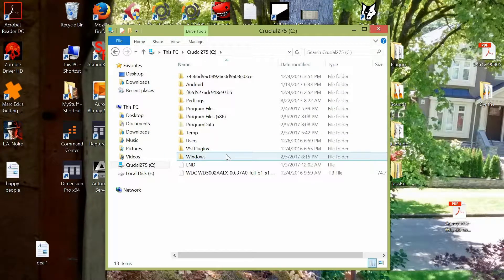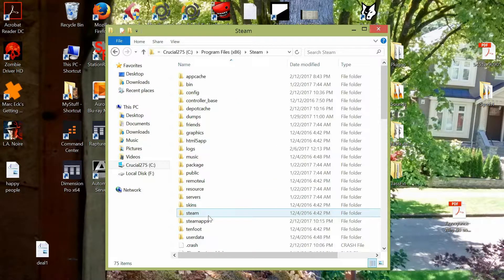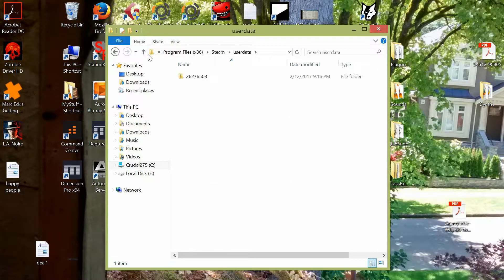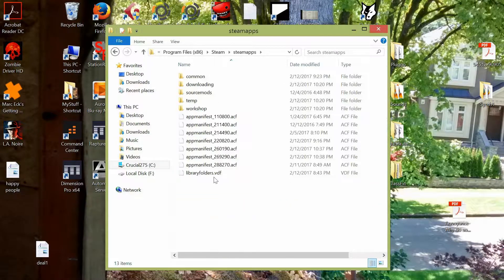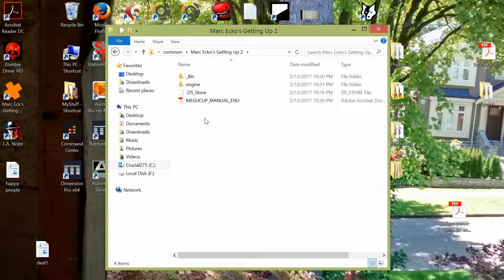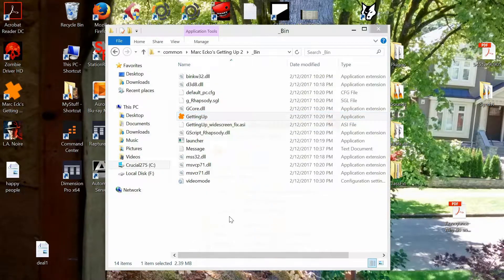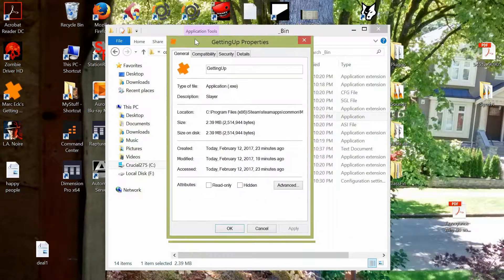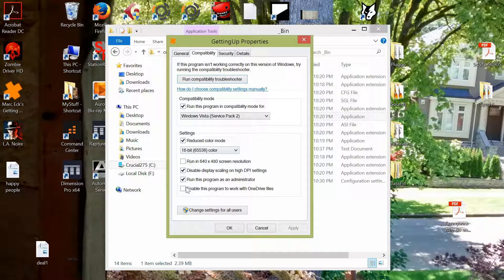You go into your main disk, and under Program Files (x86) you find your Steam folder, then Steam Apps, Common, and then there's your game. You find your start application file, go to Properties, then Compatibility, and these are the settings I was using.